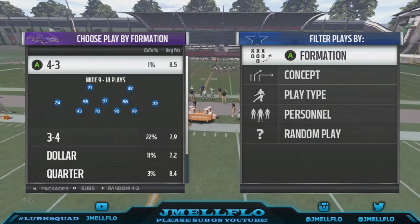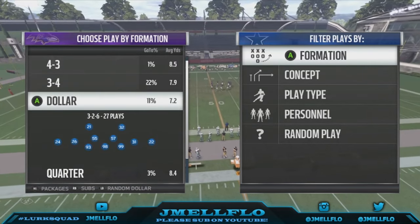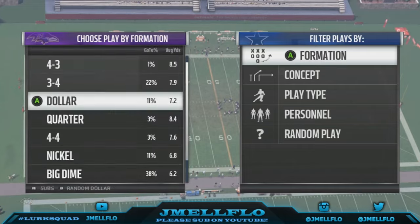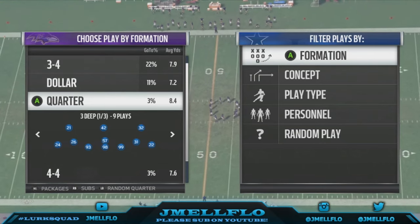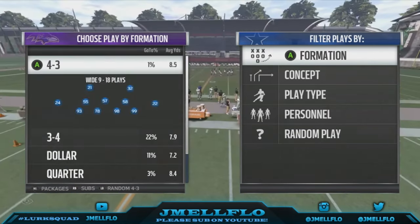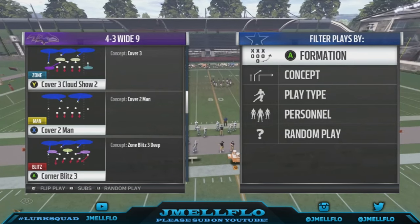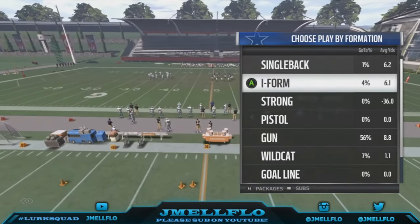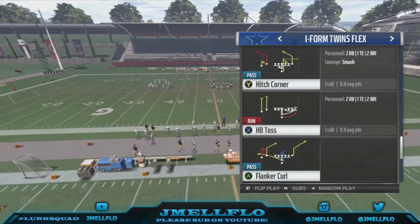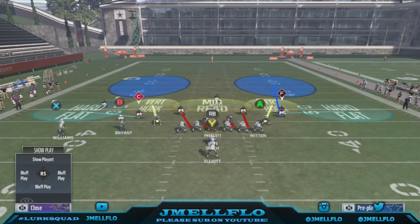Now we're gonna talk about how to stop the run. First thing — don't pick your play before the offense picks theirs. If they come out with one running back, one tight end, three wide receivers, go to Dollar, Dime, Big, Down 2-3-6. If you see two running backs and two tight ends, they're probably running the ball. One thing I'd suggest is the 4-3 Wide Nine. This can be found in a couple of playbooks — I know it's in the Bengals playbook — and the Cover 2 Invert out of it will basically shut down any run in the game.